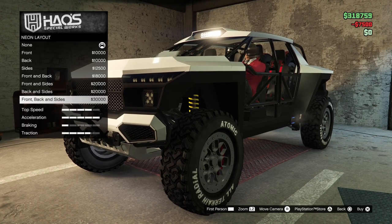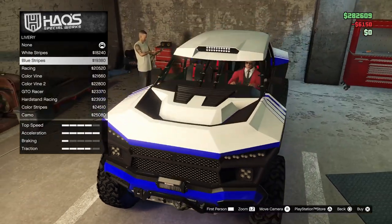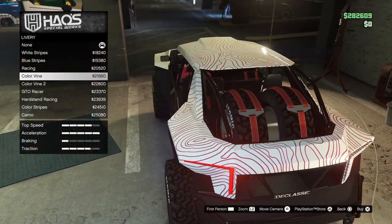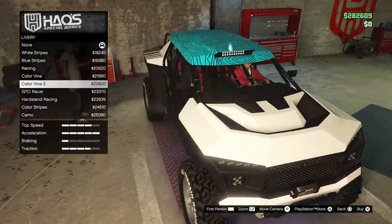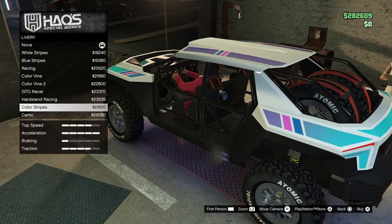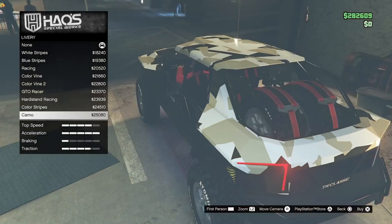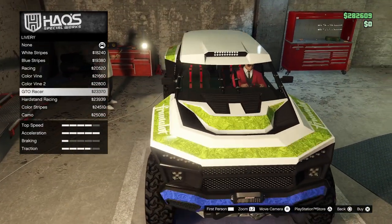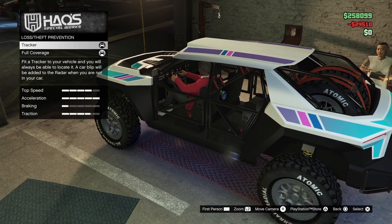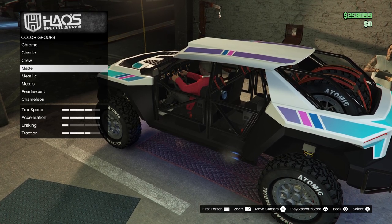For the lights I'm going with xenon lights and putting some blue neons on as well. For the liveries there are plenty of options — some are full body, some are just stripes. This one looks really sick and the camo one is really beautiful, but I'm going to go for a simpler livery, something along the lines of stripes. This one fits better.